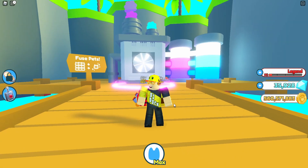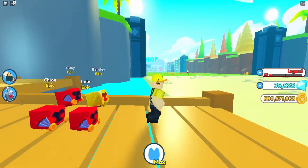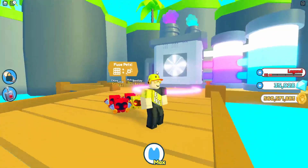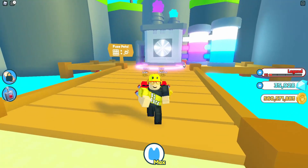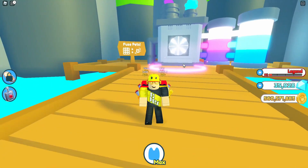For the ninth tip, I recommend obtaining legendaries through fusing. I've actually seen where people are more likely to get legendaries from fusing than from actually hatching eggs and spending like three hours hatching. I've seen many people who get rainbow pets and gold pets and then fuse them, and it actually gives them a legendary. I think that is the best way to get legendaries — is through fusing. If you take rainbows and potentially golds, you may get a legendary.